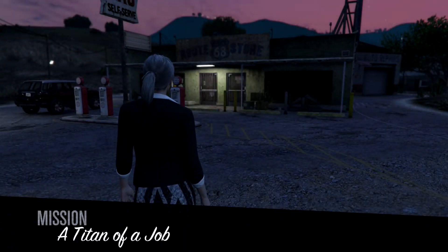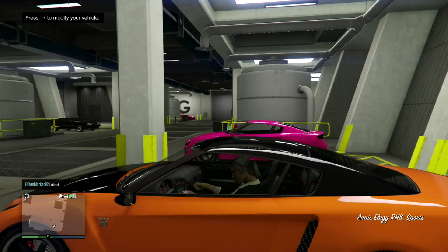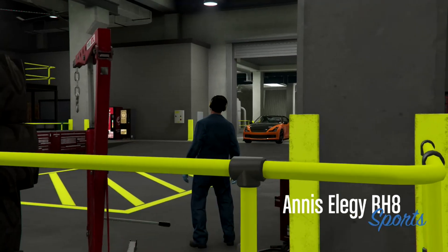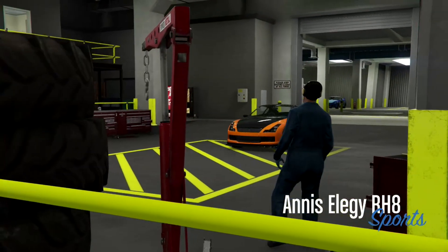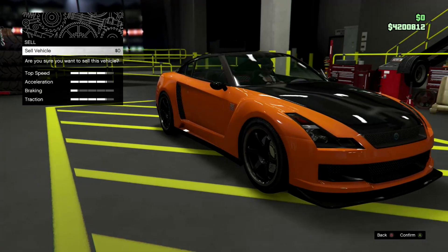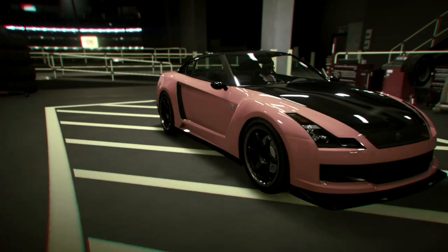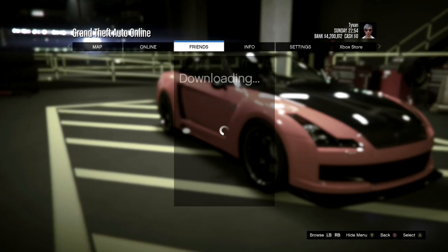Once your friend has started that mission, get in your car. While sitting in the car, push right on the D-pad to pull up the workshop menu. Scroll down to Sell, hit Sell again, and then sit at the confirm screen — it just asks if you're sure you want to sell. Don't hit anything yet.